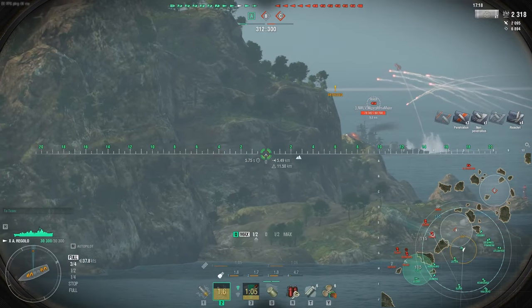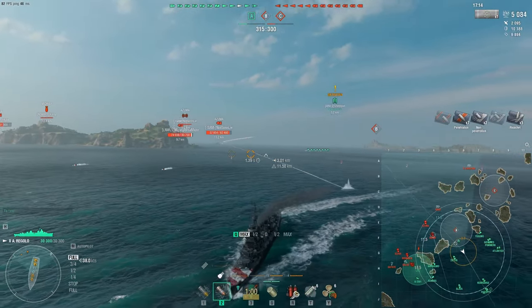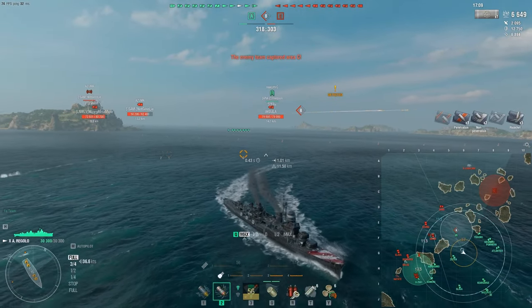Look at these SAP shells — you can see what you can do to a battleship or even a cruiser. Very, very nasty. 3,000 damage for a full salvo against a battleship. Very mean and nasty. Something I like.